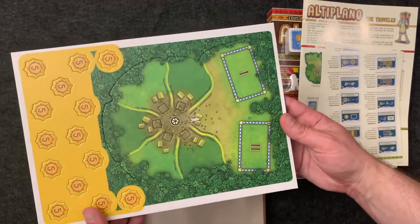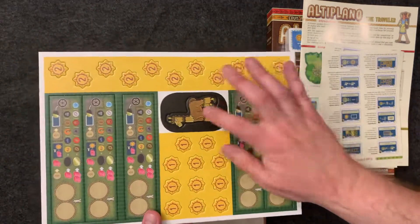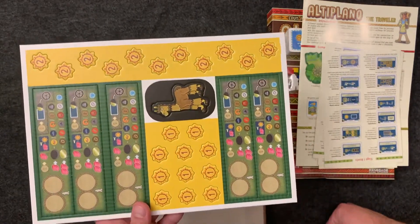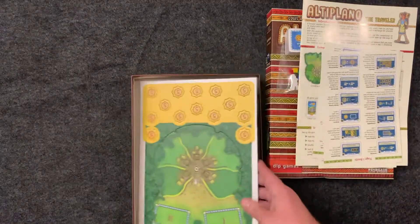Let me turn it sideways. The punch board includes the new Traveler area for more player interaction, another alpaca I think, and some more player boards and tokens.